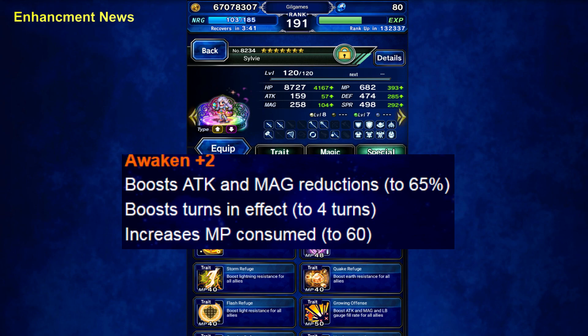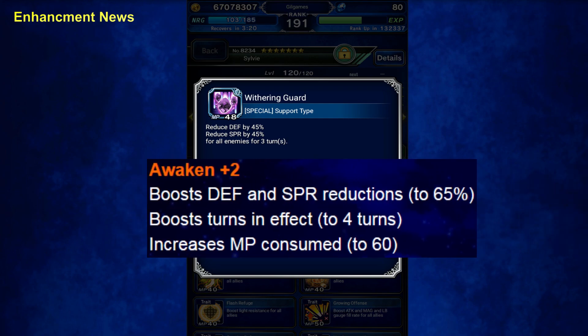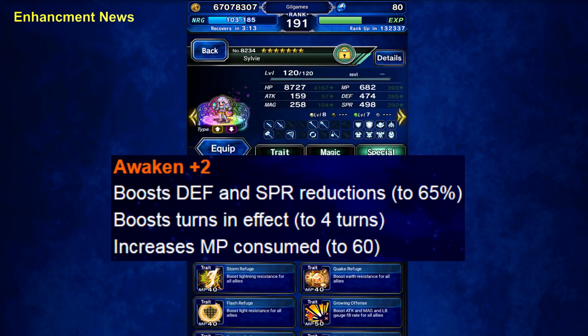Sometimes I don't even bring my breaker. I just bring my tanks and they can do a 60% break, so anything higher than 60% is more than my tank can do. So that's good. Withering Guard is almost the same thing — defense and spirit 65% reduction, 4 turns, and 60 MP to use. So we have a decent breaker. Not a top breaker, but keep in mind that she has so much utility — she can do a lot more.